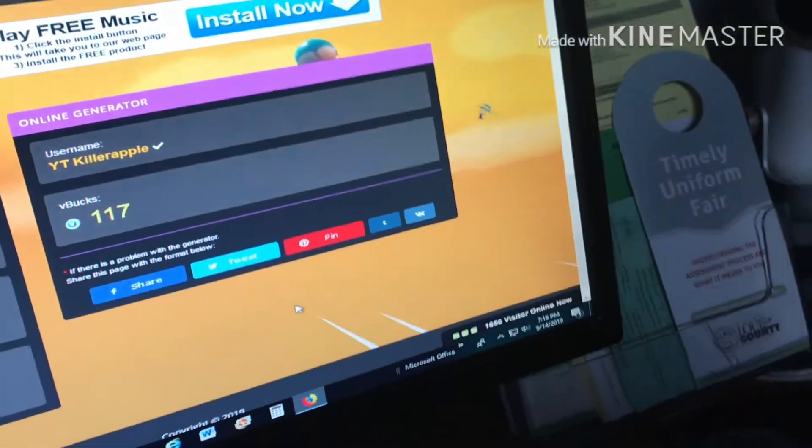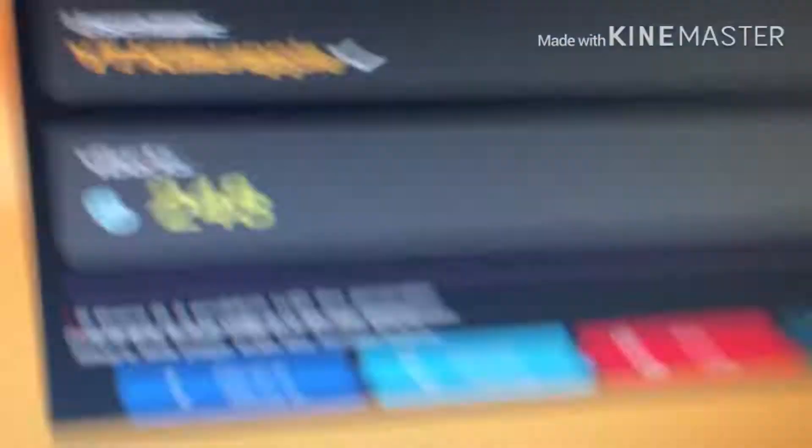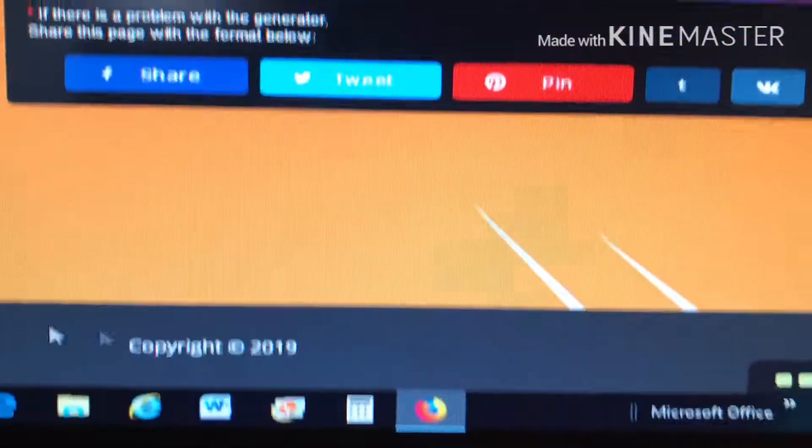Okay, once that happens, what you're going to want to do is wait for it to load. Then it's like connecting to your account. Okay, so I got it — verify that I was collecting all of the V-Bucks into my epic account. Now I just gotta get verified on Instagram.